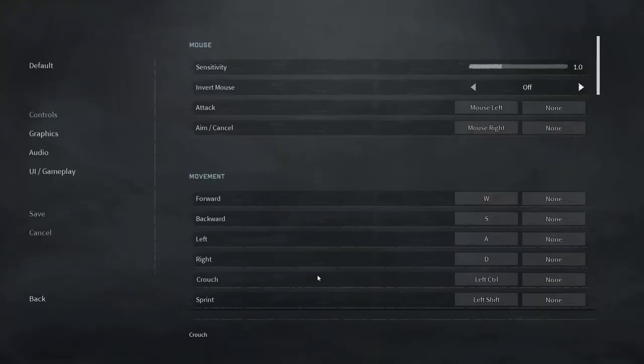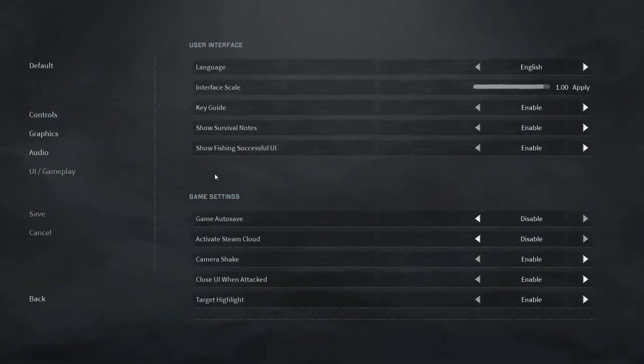Some things to check as soon as you open the game — I advise turning auto save off. The reason is you'll be in a fight, driving, or doing something important and all of a sudden auto save kicks off, freezing your game for a few seconds, which can cause you to die. To do that, go into Settings, then UI Gameplay, and right there is Game Auto Save. When I reinstalled on my new PC it was already enabled, so I turned it off.